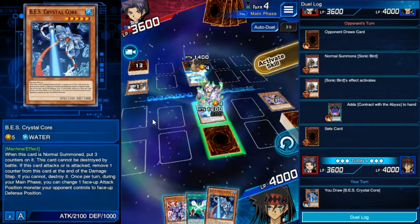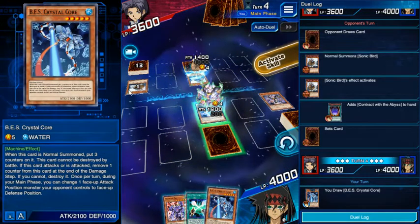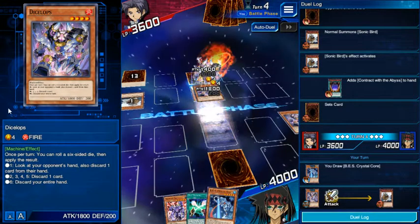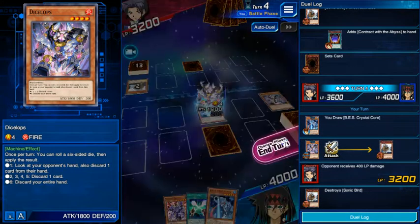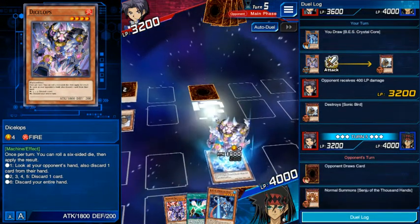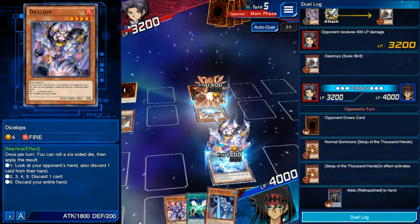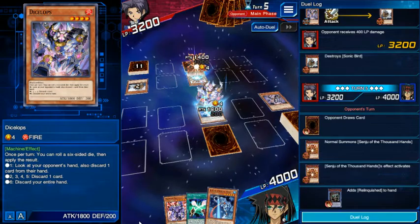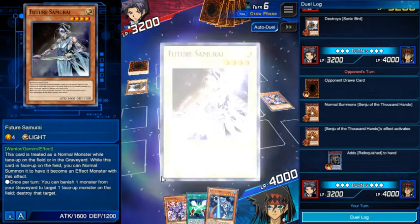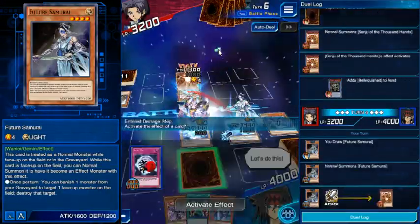I think I'm just going to hold on to the Crystal Core for a second. Sorry, my dog. I want to hold on to that. Okay, so now they're trying to get their ritual monsters. Oh — Relinquished. I really don't want to deal with you. Triple frick. Oh boy, me no want to deal with Relinquished.